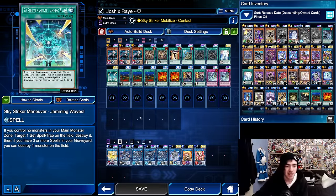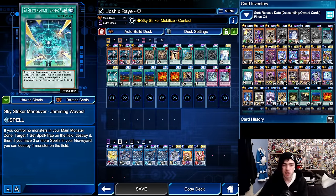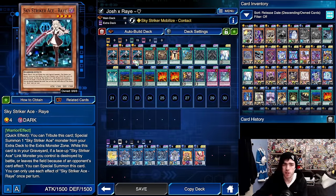Then we have Jamming Waves. If you control no monsters in your main monster zone, you can target one set spell or trap card on the field and destroy it. If there are three or more spell cards in your graveyard, you can destroy one monster as well. Afterburners is basically the same card flipped - it destroys monsters, and if you have spell cards, it can destroy back row as well. Then we have the Field Spell. This thing can send cards on your field to the graveyard to excavate the top three cards of your deck, add a Sky Striker card to hand, and if this card is ever sent to the graveyard, you can search for a copy of Ray and summon it straight to the field.